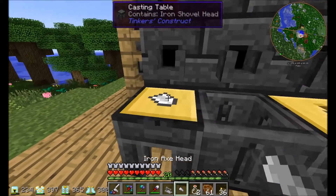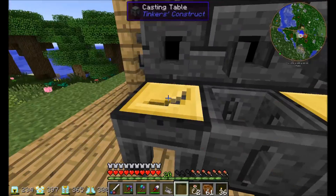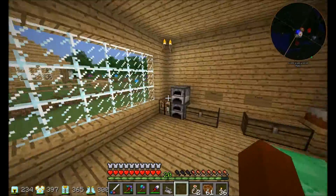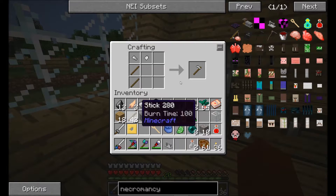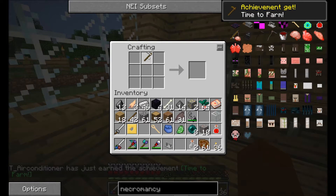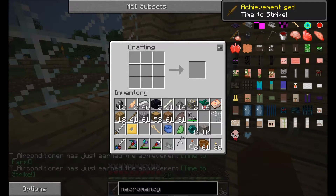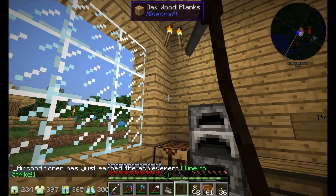There we go. Let's just replace this. Now we've run back inside and let's see if this puppy works. Axe head, and then shovel head. Alright, cool, it works, perfect. Good achievement. That there, that there, and... Alright, cool, we did it. Time to strike. Quite the striking weapon, if you ask me.